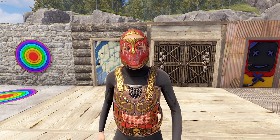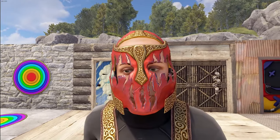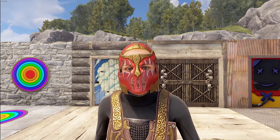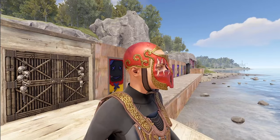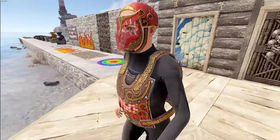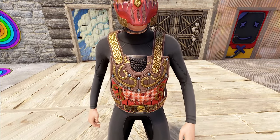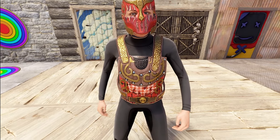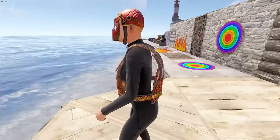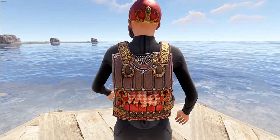Next up we do have two high-qual sets for you this week. The first one is the Crimson Wraith set. It just has this crazy face mask — I think it's really, really cool looking. It has some cool elements on the side, almost like octopus tentacles. The front has almost wood-plating look but it's actually leather. You can see it much better on the back with the leather straps and plates.